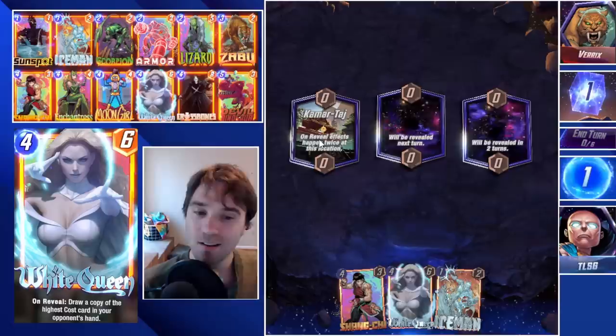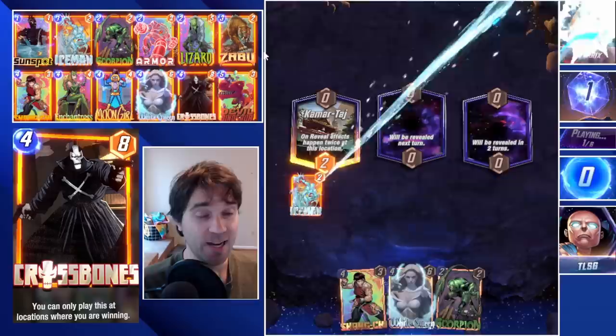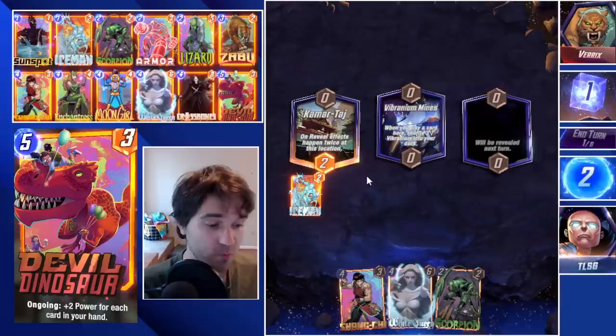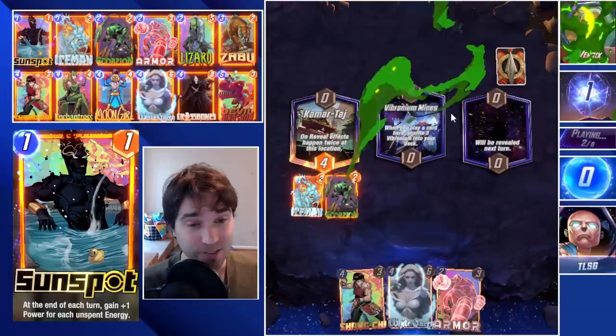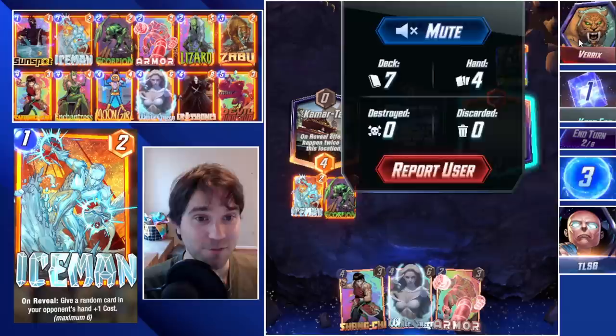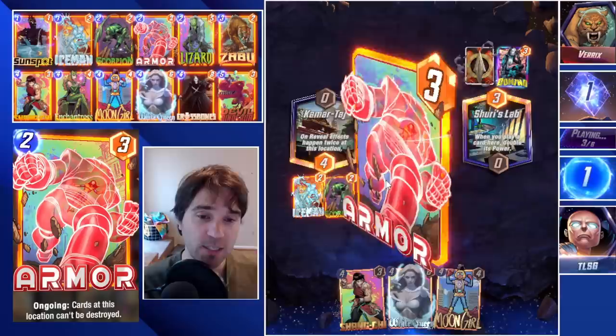Next up we have Variks. The first location is Kamar Taj. We have our Iceman and our Scorpion, which is beautiful — that is going to disrupt their play line drastically. If they had a really heavy hand, that could make a Red Skull 6 or a Shuri 6, which is really unfortunate for them. We play our Scorpion for the double trigger, and Shuri's Lab comes down as the last location, making things like our White Queen there really strong. We'll lean into Armor to the left and do a White Queen to start stacking power.